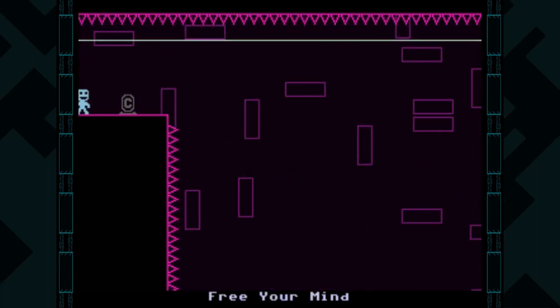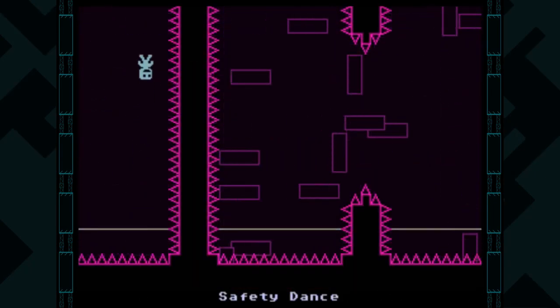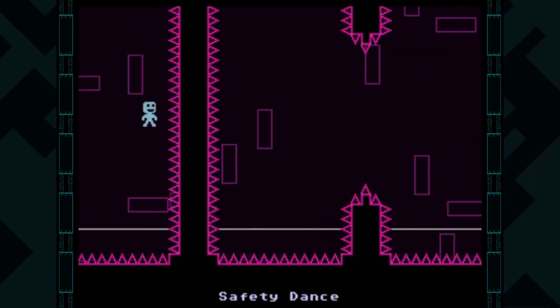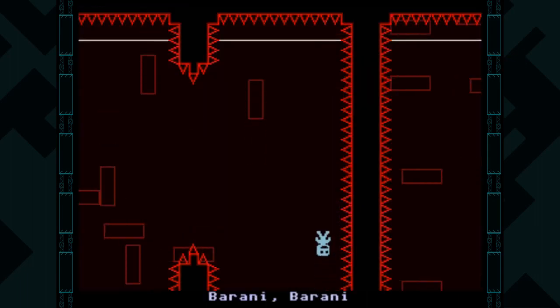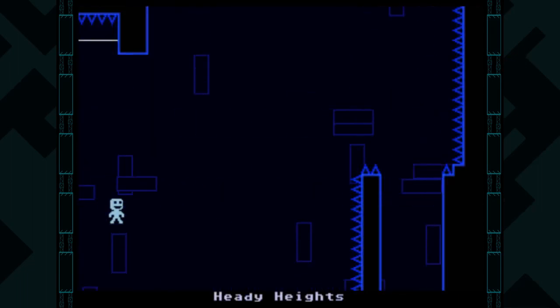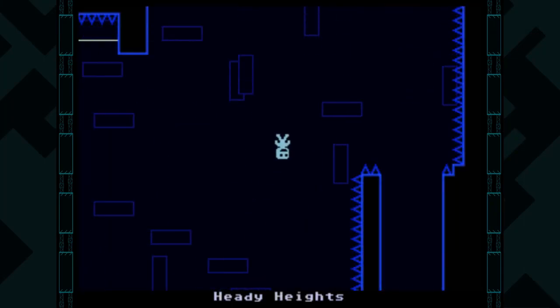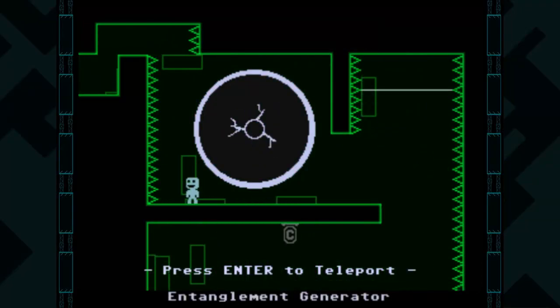Free your mind. In this room, if you just go at max speed, you'll easily dodge the first obstacle — the rest, not so much. This requires a bit more patience, so just take your time. Carefully, care-fully.